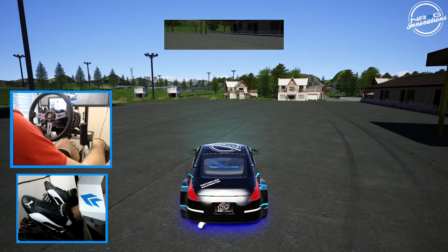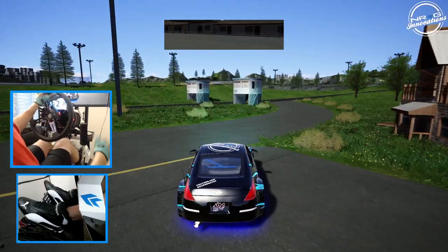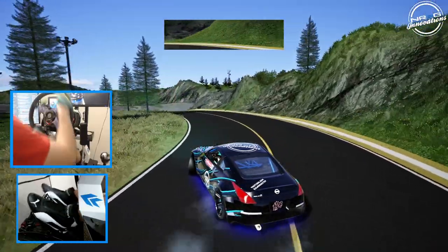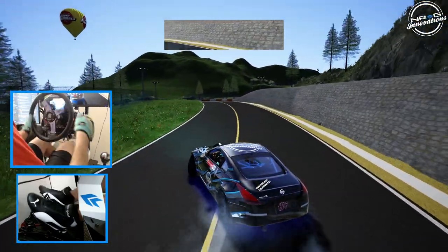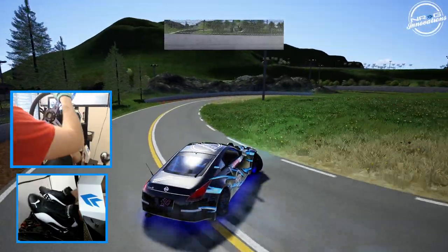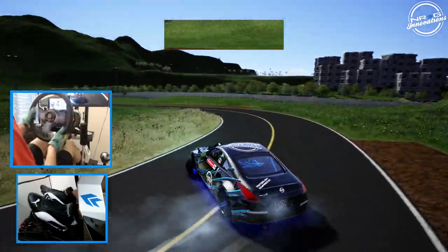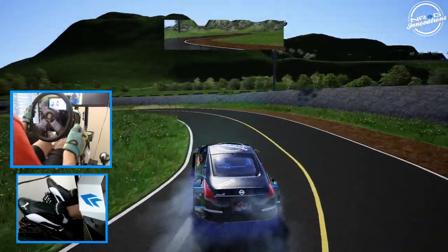We're going to take a first look at some of the courses and get full impressions. This thing looks stunning. We have our main pit area, then go into our first course, which is a really nice smooth flowing course with a little bit of angle and elevation changes — kind of more dedicated to higher horsepower cars, but you could run it on street cars too. The scenery is gorgeous.